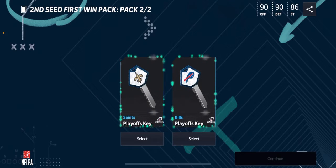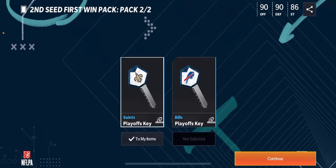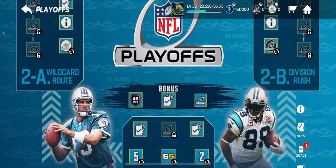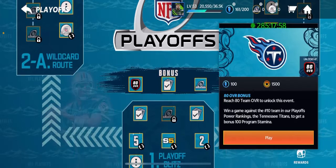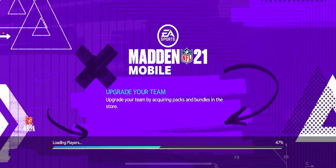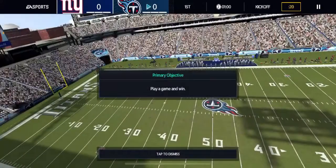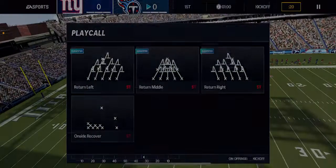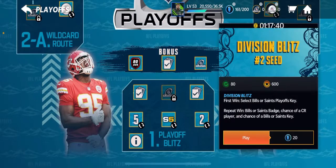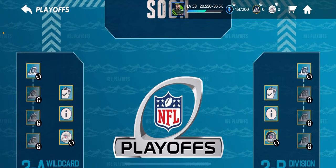Hopefully they give you something good from this promo. You get a badge, and then from the second seed thing you get a key. You can select Buffalo or New Orleans — I'm going to go with New Orleans. Make sure you also play this one because you get a free 100 program stem, so it's not too bad. Then you play those two and you get keys. You can probably keep playing and get a lower chance of a key, but you still can get keys that way.